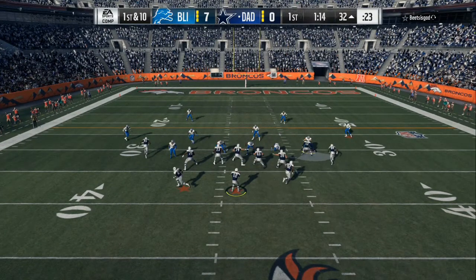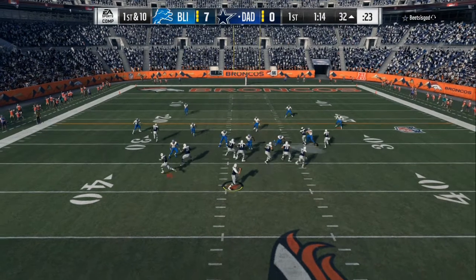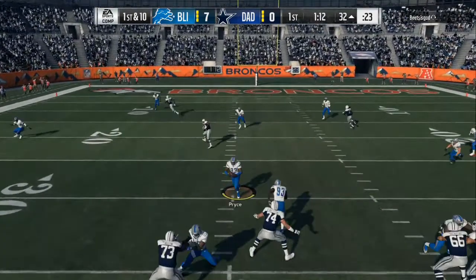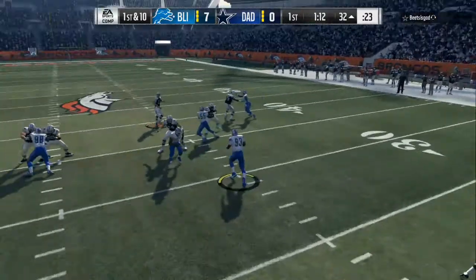Remember, on clouds and out routes, you don't want to base-align — that's the key. The only thing I'm going to do is drop my left end into a spy. The only opening on the field is the guy he just completed a pass to last time, and I'm about to take that away. Right there he throws it right into the spy and we come down with a pick.